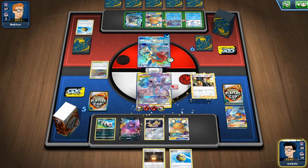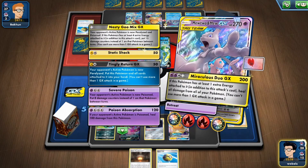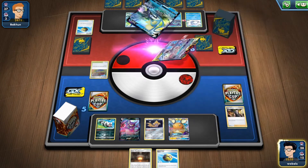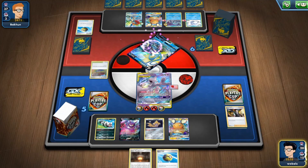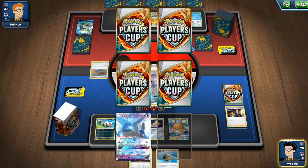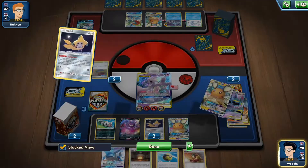And I believe the two-turn KO is the thing I can do here. So I will use the Boss on the Calyrex and just use Twin Blaze Strike for 240 plus 30 — delivering two more prize cards. A Latias, that is nothing I need. And a Welder — the Welder, perfect. So now we have the Welder in hand as well. So if he is promoting the Calyrex again, I can one-shot it with the GX attack.